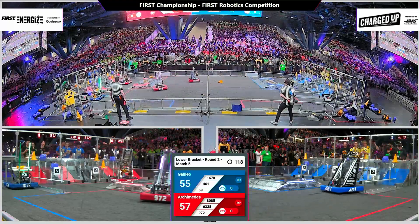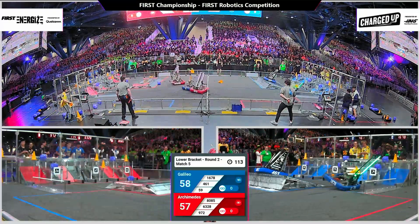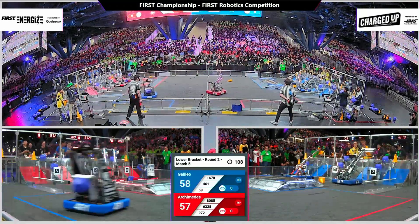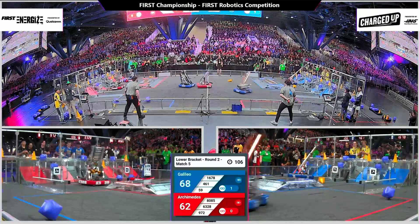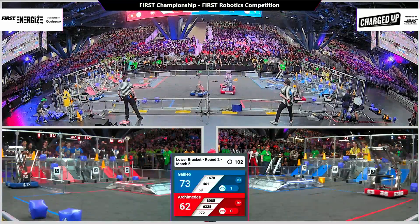Mechanical Advantage countering with a three-pointer, and parts are left on the field on center line. 59 Ram Tech drives over the broken piece, finding no issues and scoring up high. Meanwhile, 972 Iron Claw gets sandwiched by blue robots.